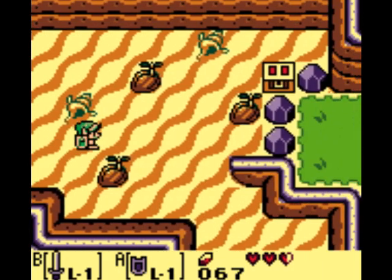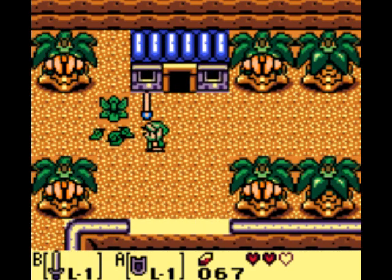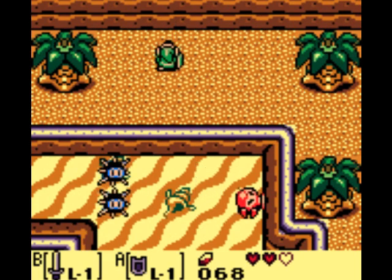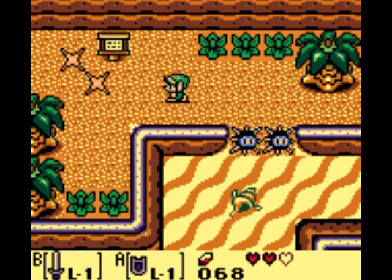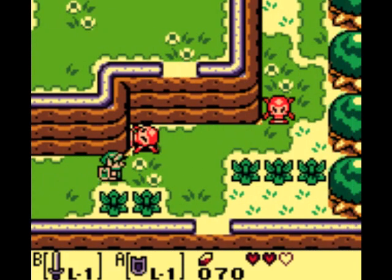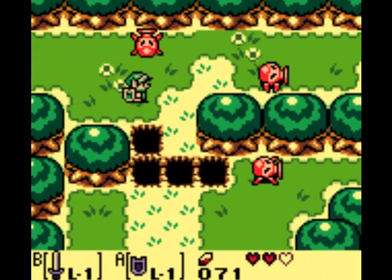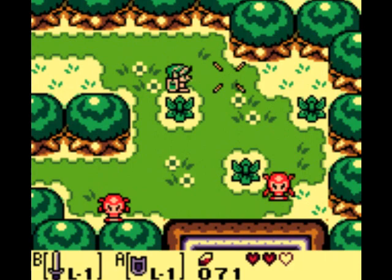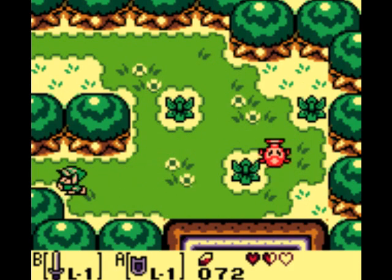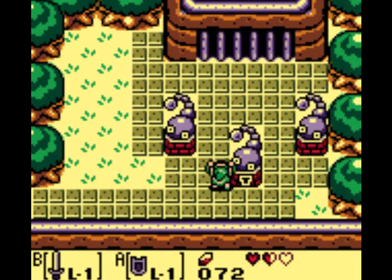Now we have done everything we can in the trade sequence. We've gotten all the secret seashells that I feel like getting, and all the heart pieces we can get at this point with our current arsenal of items. So with that, we're going to want to head off to Tail Cave. It's a very easy dungeon, but with a boss that's sort of difficult for this part of the game — for a first boss, it's pretty difficult. What I consider even harder than Tail Cave is trying to find Tail Cave, because I can never find this place no matter what, every time I play the game. I've beaten it three times before. But here's Tail Cave — let's walk up to the keyhole, and here we are in Tail Cave, the first dungeon of the game.